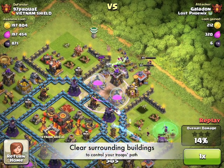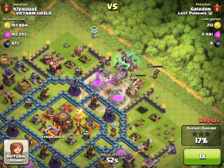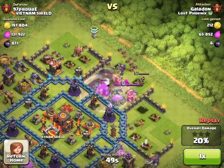Here's an important tip to take some of the uncertainty out of your attacks: if you can clear those surrounding buildings, you'll always have a good idea of where your troops are headed. Here the Queen is out a little bit to the right, but because there are no other buildings out there, we're sure she's going to head in towards the center and follow the King.